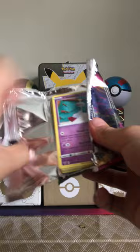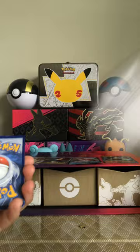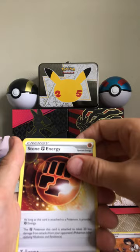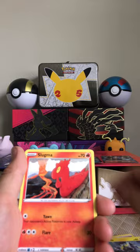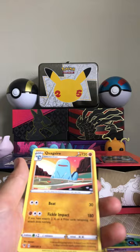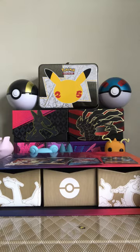I really want that Rainbow one. There's the code card. Energy, Kantai, Croconaw, Chimecho, Blitzle, Skiddo, Buizel, Milktank, Roselia Electric, and a Quagsire Non-Holo. Man, we are really getting robbed.